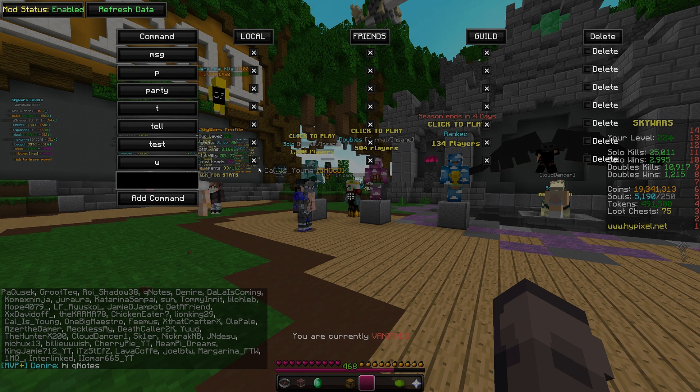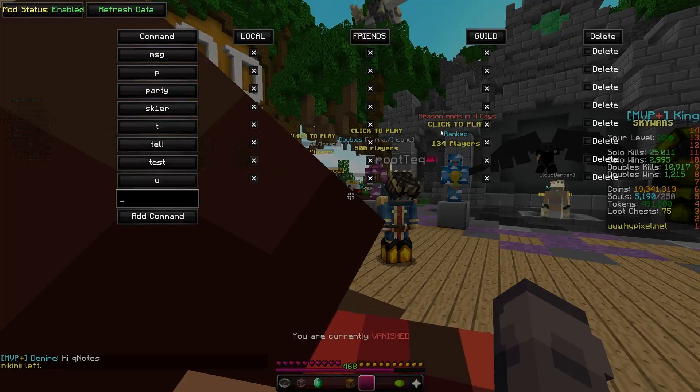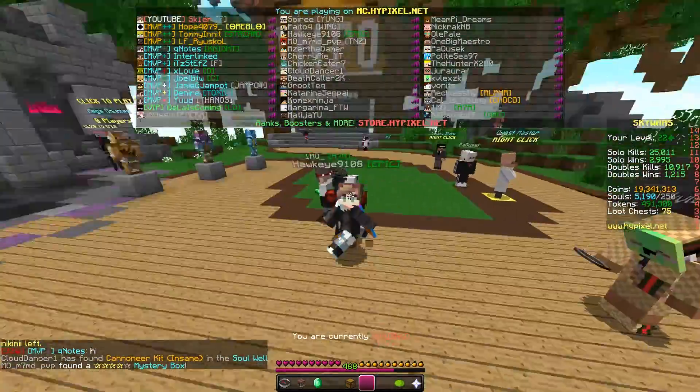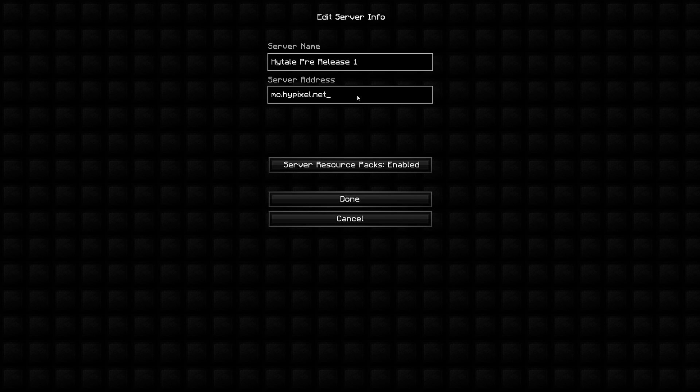You can delete all these commands, or you can add one — like 'skier' for example. That's now a command that will pull from those player sources. So yeah, that's the mod. In order for it to work, it needs to detect that you're on Hypixel. You can use mc.hypixel.net, or really anything.hypixel.net — it just needs to contain that. Or you can name your server 'Hypixel' and it will detect it.